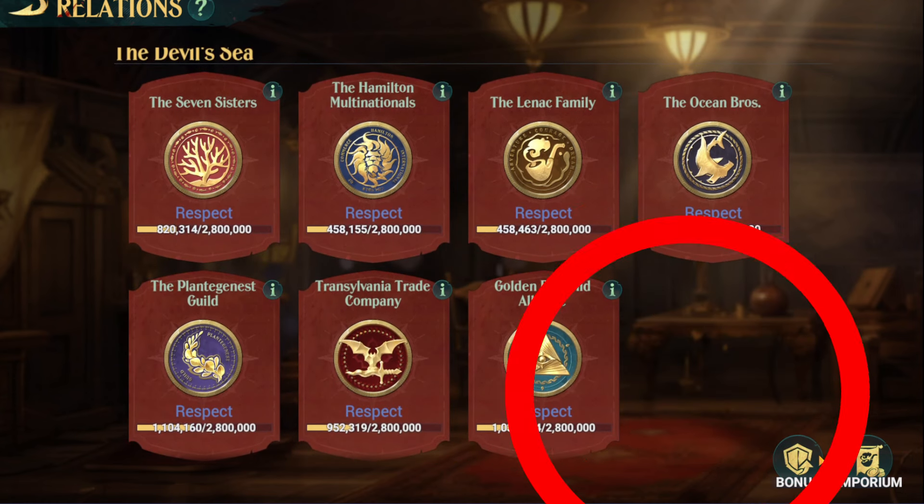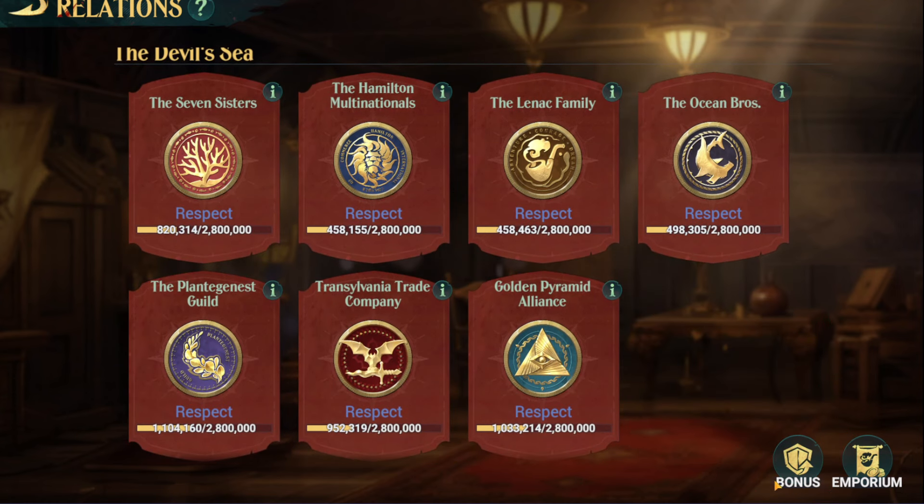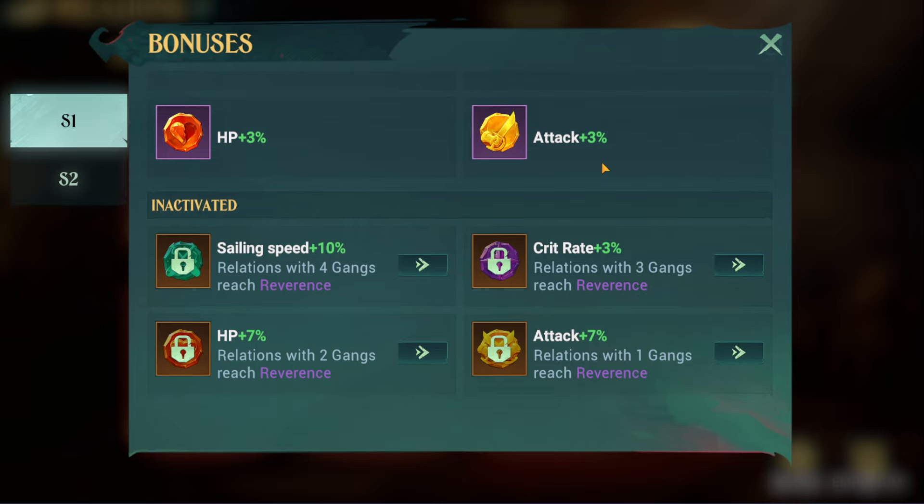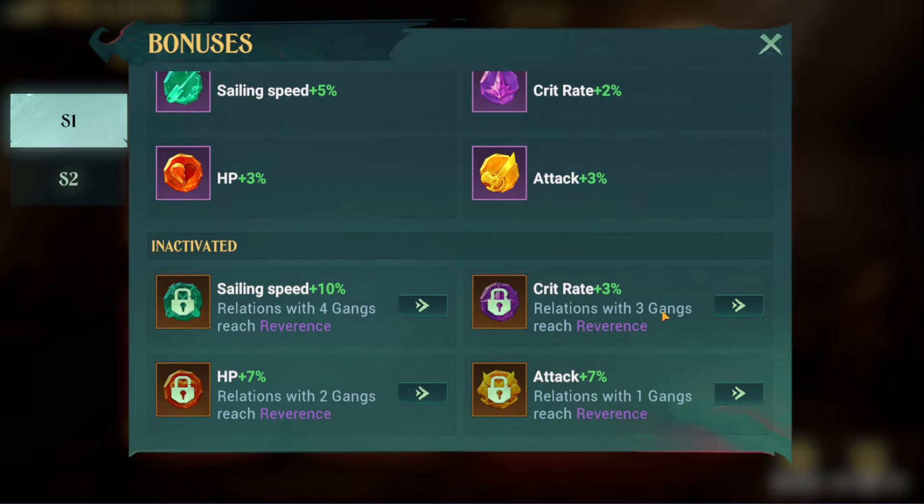Scroll down here to the bottom — I'll show you the bonuses. So far I've unlocked these, what you saw at the beginning of the video. What I am going to do is try and get the rest. Self-explanatory: selling speed — you need relations with four gangs. This one here I'm trying to get is relations with one gang.